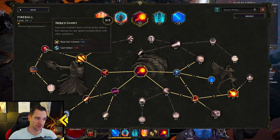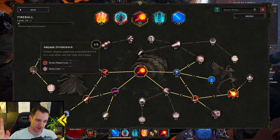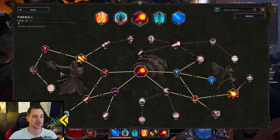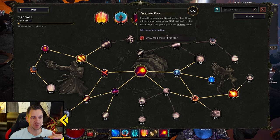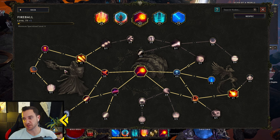You need at least two points in base crit chance. This one adds more projectiles but now it costs mana — without this, fireball is free, zero cost. I went for this because it spreads even farther so I can hit more people. Judge for yourself what you want, play around with this — try the more projectiles that are fired option. If you like it, or if you wanna go with the spread, that's up to you.